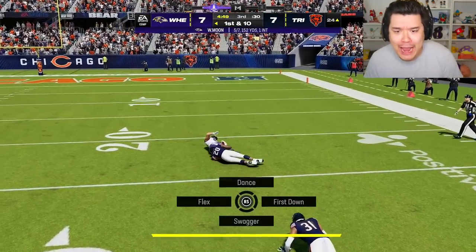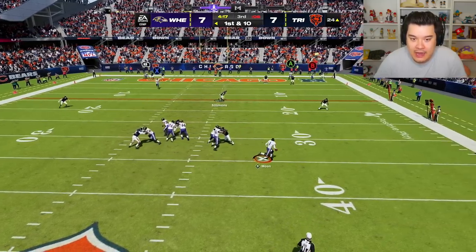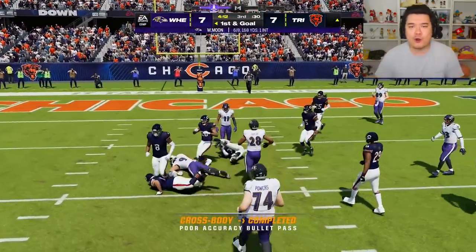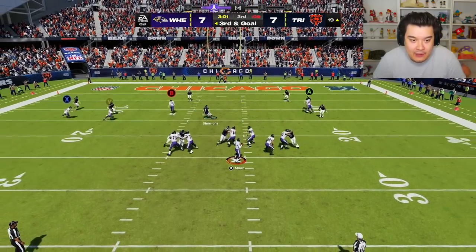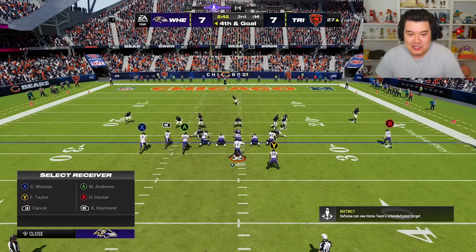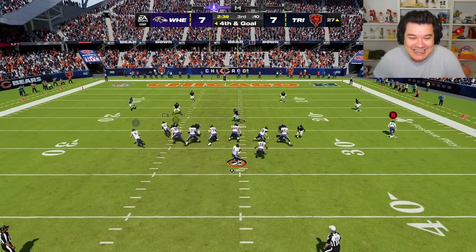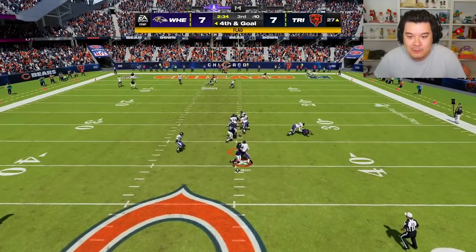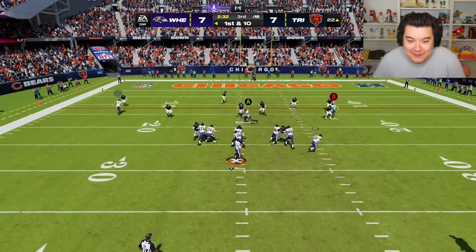Can I throw that to Mark Andrews? He has to go up and get it. He's just dropping everyone back — doesn't get any sort of pressure. Give me that — Christian Watson, way to come back to the ball, getting that first down. Of course it won't matter if we can't get it into the end zone. Look at post or the corner — nah, we got sacked. He knows what I'm trying to do. That's a free play though — first down, legal contact gives me a fresh set of downs.